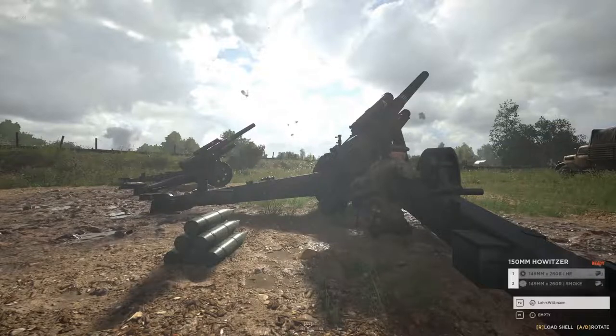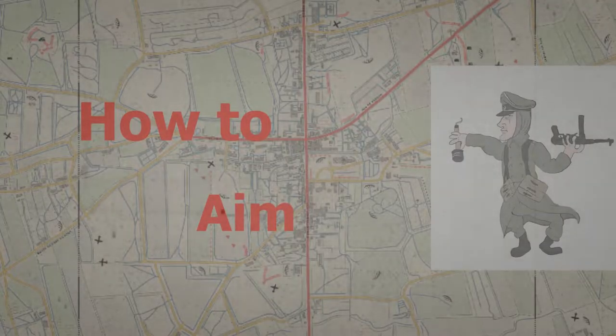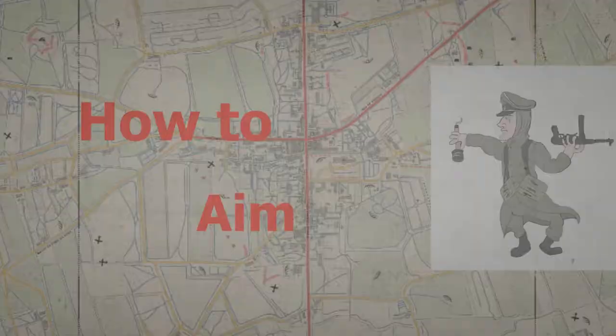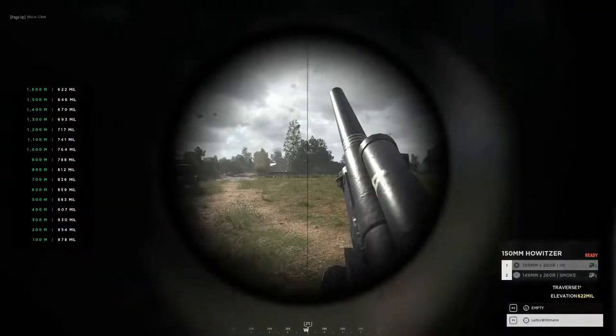HE stands for High Explosive — this is what most people get killed by primarily. I'll teach you when to use them in a couple of minutes. But now that we're loaded, we've got to learn how to aim this thing. In the scope, as you can see on the left side, there is the range scale, and by turning it left or right — again, all the instructions are on screen — it's pretty simple.